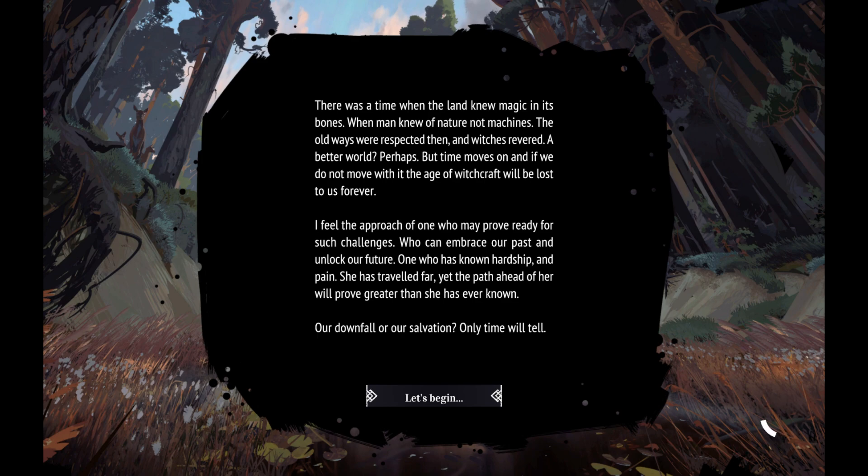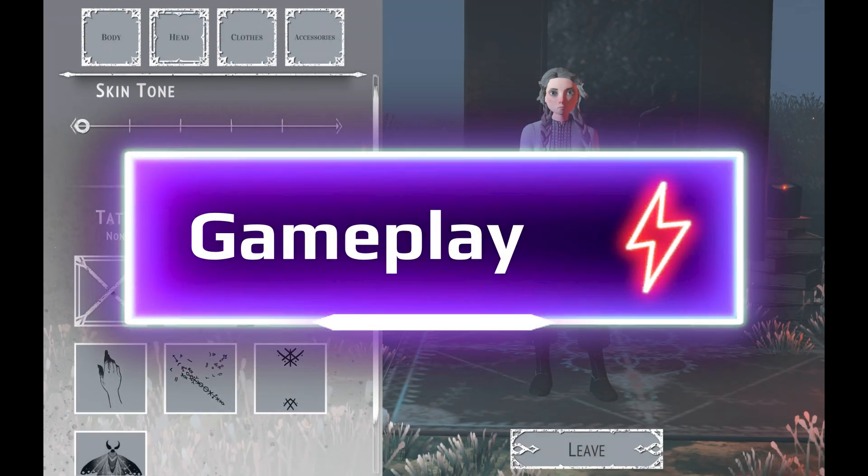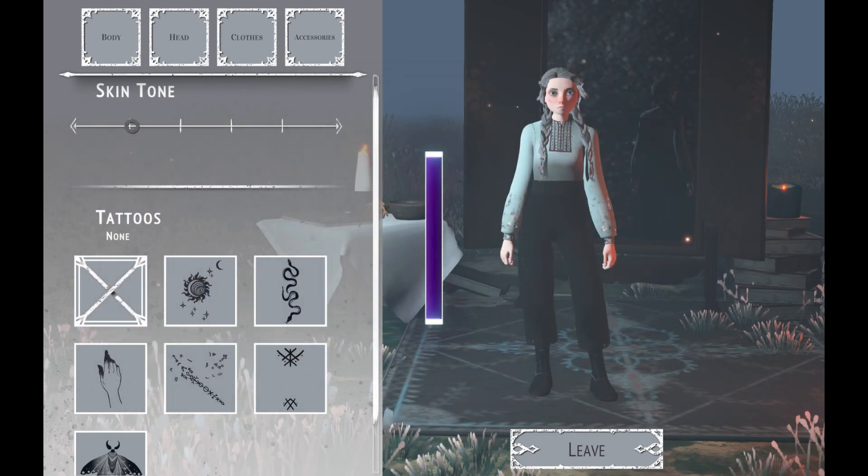So that's pretty much the overview of the story. You are really kind of like this witch apprentice under Baba Jaga, and you basically have to do a little fetch questing — and that's what I'll get into when it comes to the gameplay.